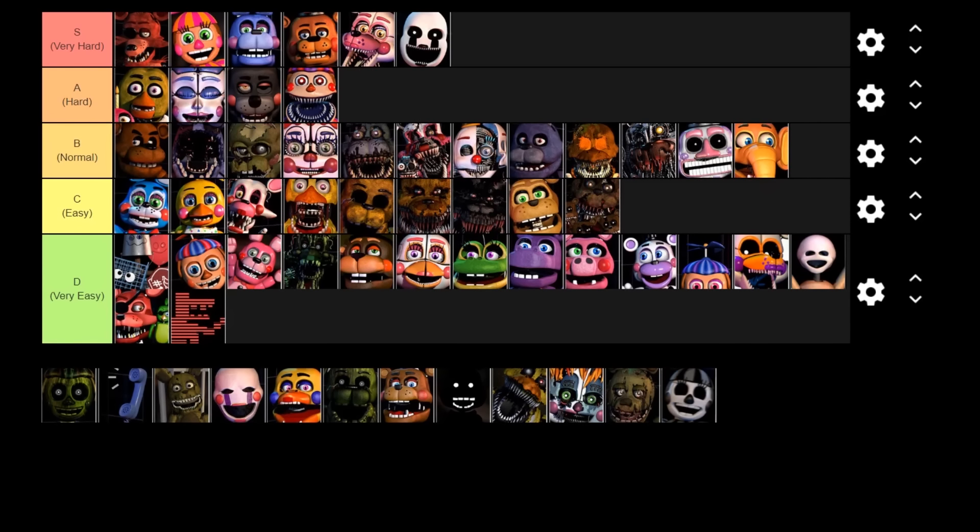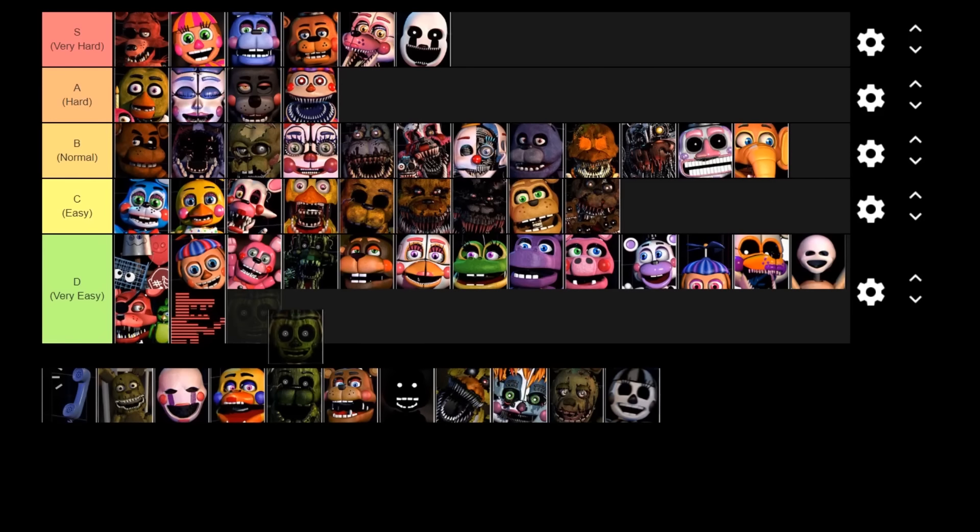Next up is Phantom BB — pretty much the same as Phantom Mangle except that all he does is jumpscare you with no audio disturbance. He really doesn't have much of an effect on the game; he's really easy to deal with — all you do is switch cams. He goes in the D tier, very easy to deal with.